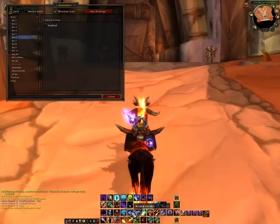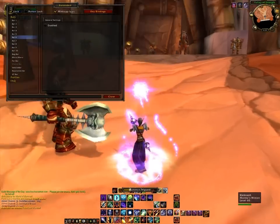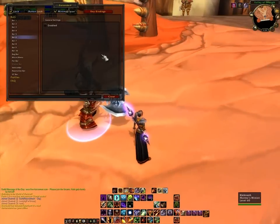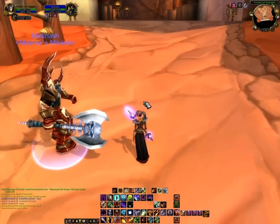And now I can re-lock things. There's my felhunter — this will do just well. Here you can see I have my felhunter and my pet bar as well. You can treat the pet bar just like you would any other bar.